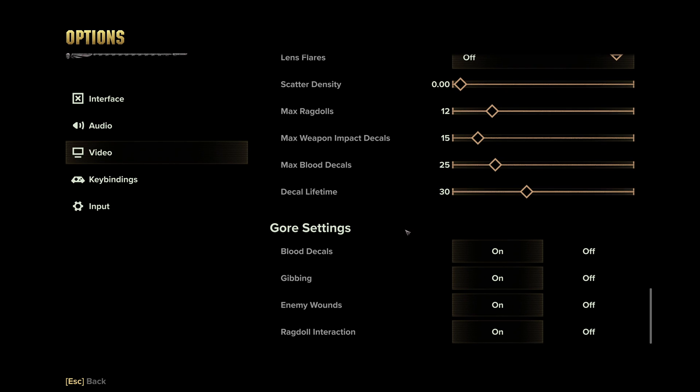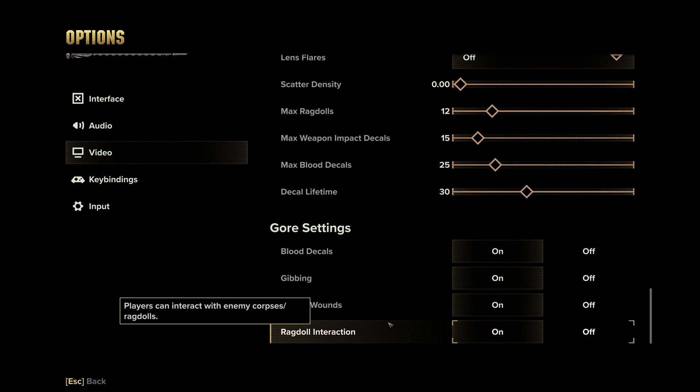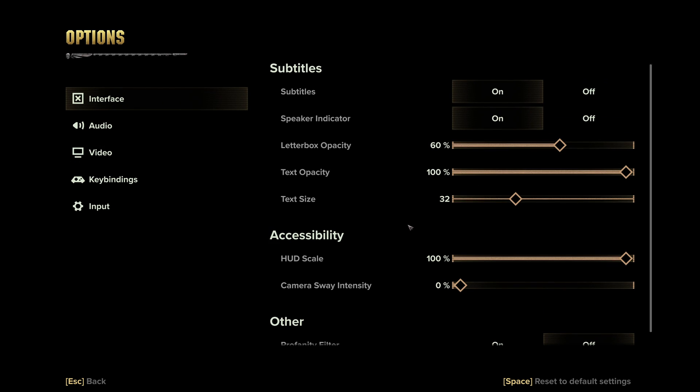As for the gore settings, this is mostly personal preference — though if you turn these off, I'd question what you're doing playing this game. The only exception would perhaps be ragdoll interactions since it doesn't have a very noticeable effect and might save you very marginal CPU performance. Also, if you'd like to remove camera wobble effects, go to Interface, then Accessibility, and Camera Sway Intensity — then just lower it as you'd like.